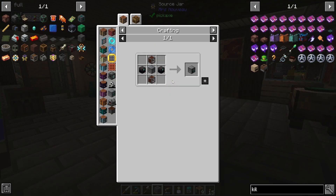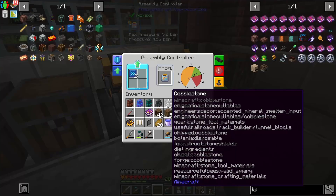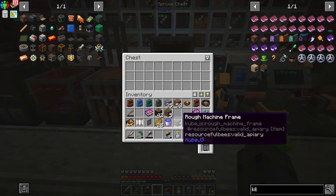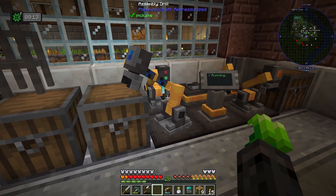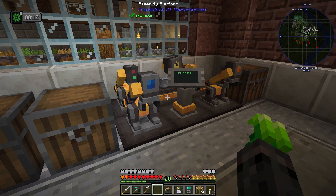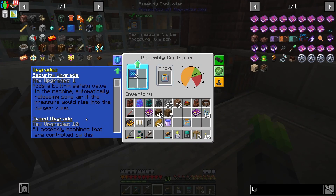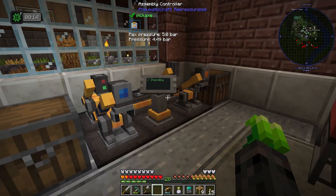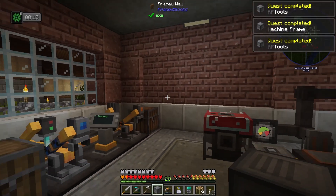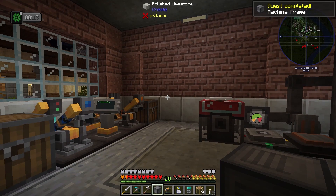So now we should be able to make this right now. Back over here at our fancy assembly controller — all we need to do is take the drill out, put the laser in, and let the rough machine frame go into the box where it can pull from. I did put two speed upgrades in here, and we can see we can actually put a max of ten. It's still pretty slow, so I think we'll probably want to do that sooner than later. Quest completed! RF tools machine frame, another RF tools one, and another machine frame.